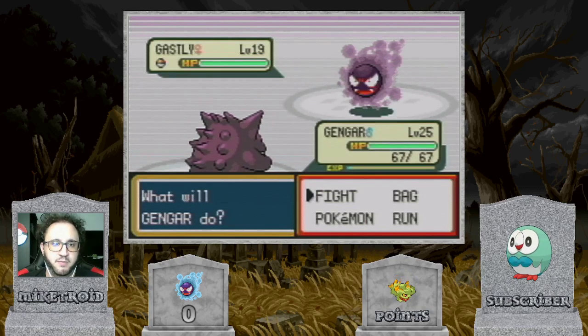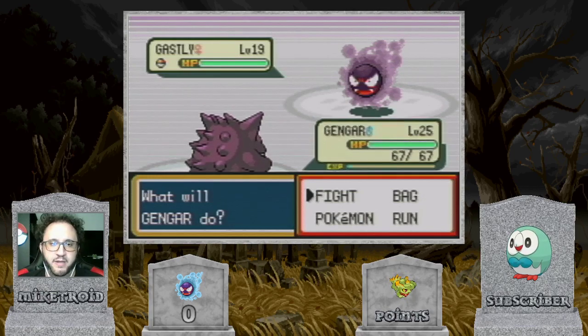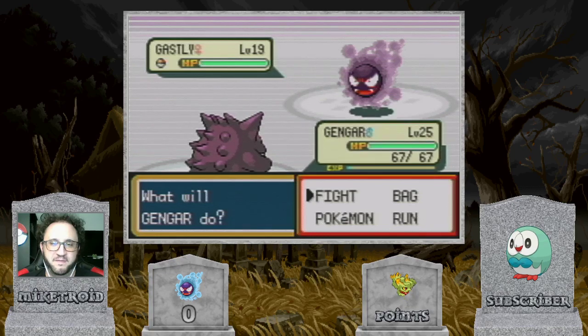The second thing you'll need for this hunt is a Pokemon that has the move Taunt. It doesn't necessarily have to be Gengar, but as I'll explain in a minute, Ghost-type Pokemon such as Gengar are actually very, very useful for this hunt.